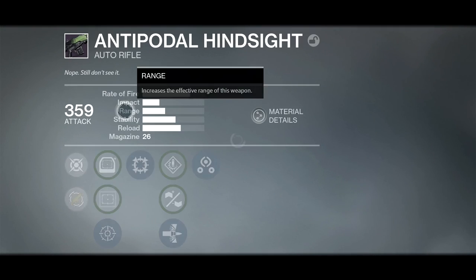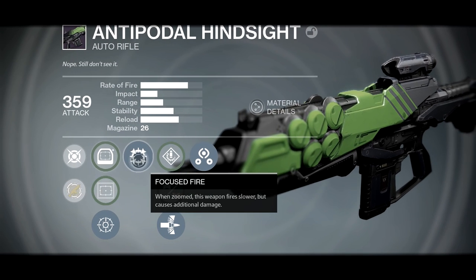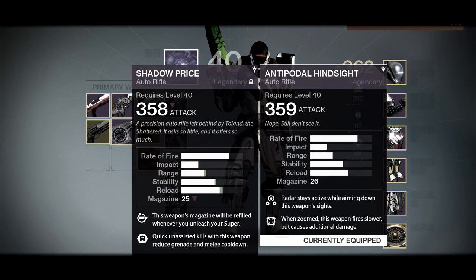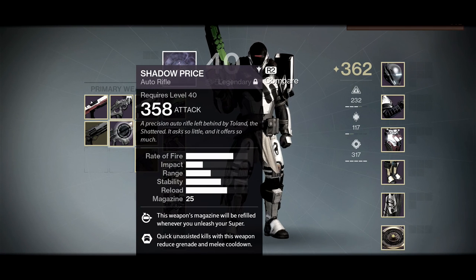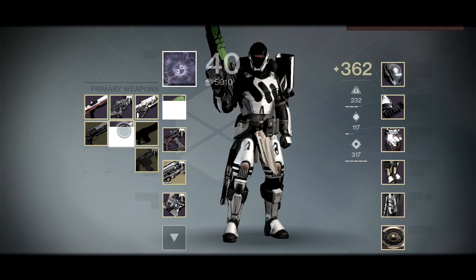The Hindsight is pretty cool too — it reminds me a lot of Suros because of this perk, Focus Fire: when zoomed, this weapon fires slower but causes additional damage. Compare that to the Shadow Price and it's very similar, so it's kind of like the Suros versus Shadow Price thing again. I do have Suros Regime but I don't like to use primary exotics usually — especially in PvE, it's a different thing.